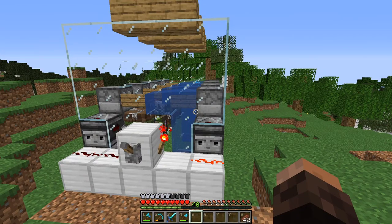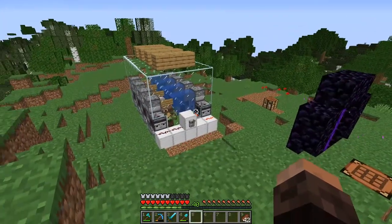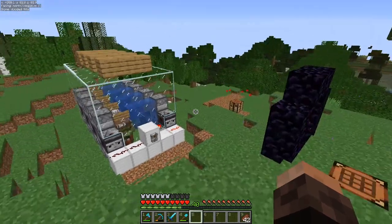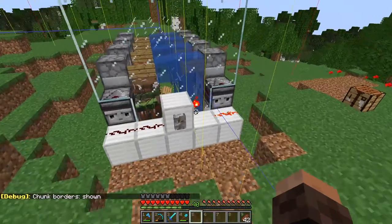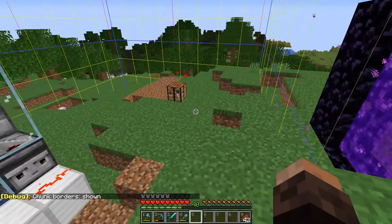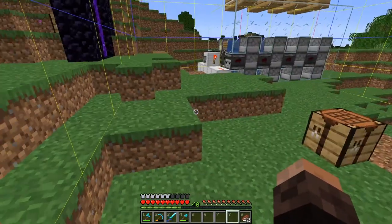But now you might be asking why I built this here in the middle of nowhere and not somewhere close to my base. And if I press a button to show my coordinates, you might realize that we're quite close to spawn. And to be precise, we are exactly at the chunk border — and not just any chunk border, at the spawn chunk border. If you didn't know, in the spawn chunks, everything is loaded permanently.